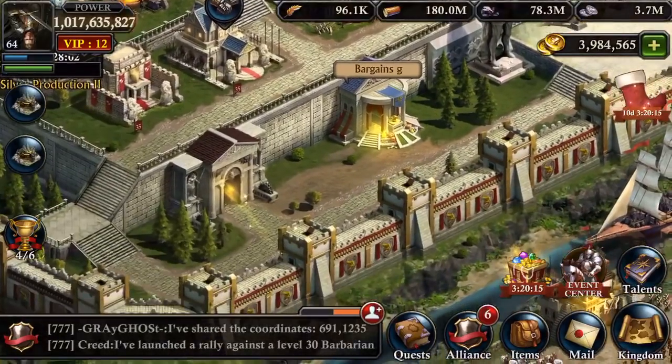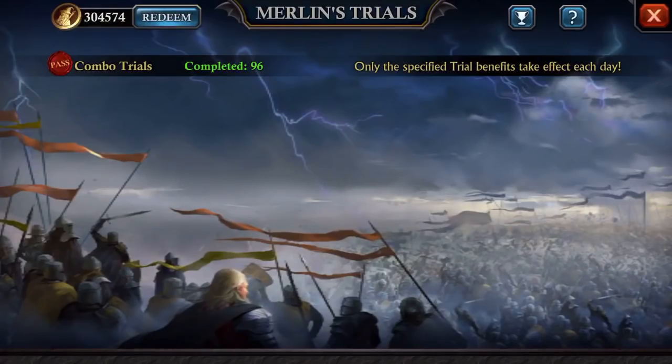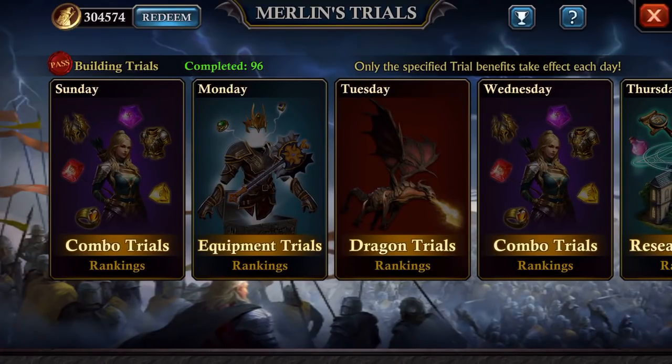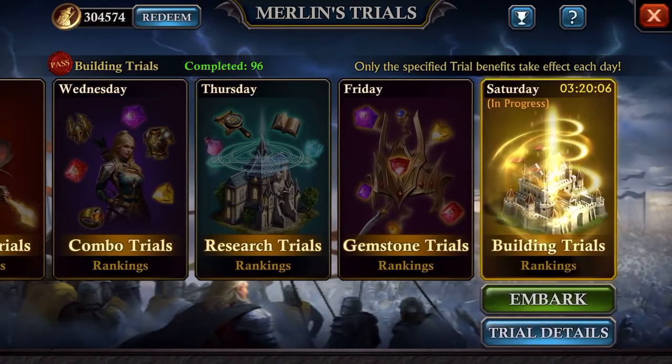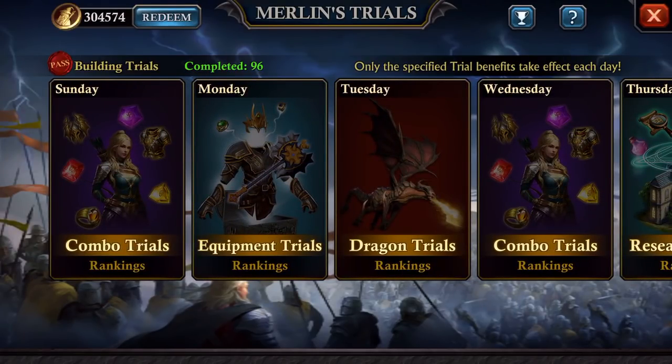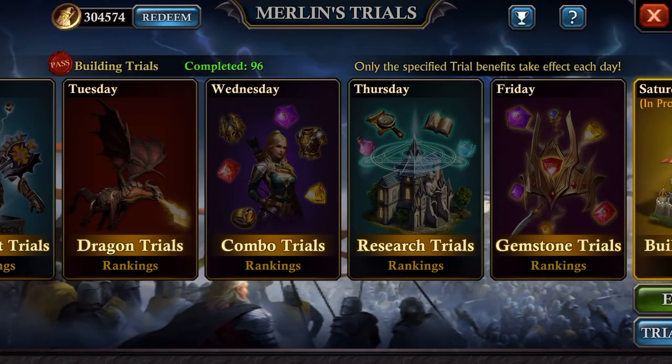The other thing that you can do is when you go through these Merlin trials — Merlin trials actually give a lot of speed-ups. So if you can actually try and get some of the higher levels on Merlin trials, free play or pay to win, whatever it is, they give a ton of speed-ups. It's a one-time deal, but it's very generous.